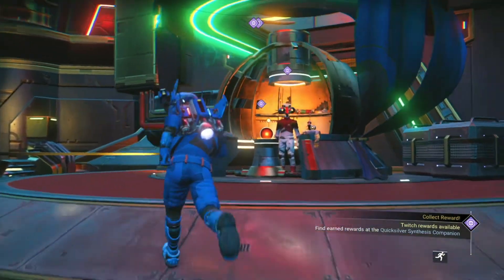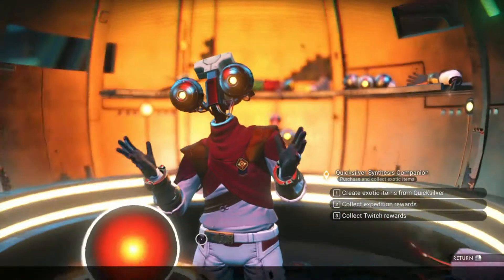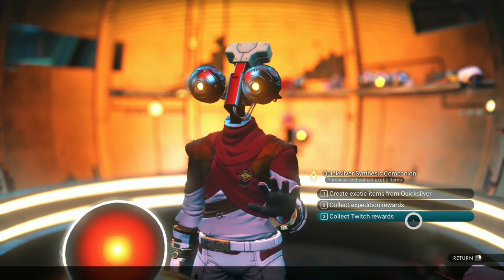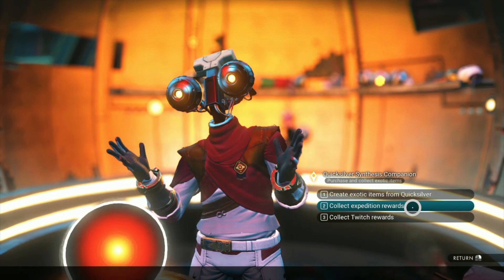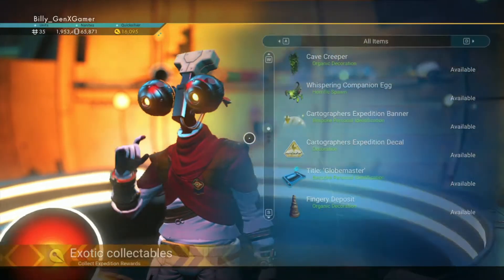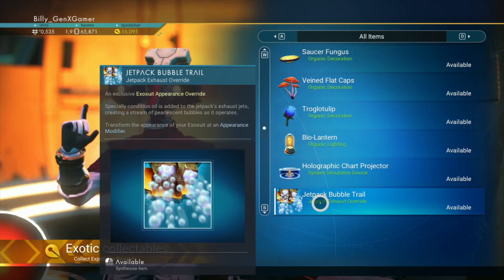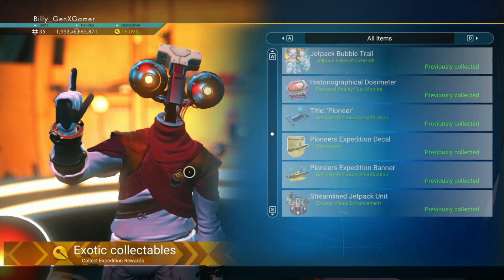I'll come over here to Johnny5 because he is alive, and I can collect my rewards. I can create stuff from Quicksilver, collect my Expedition rewards and my Twitch rewards. So if you went and watched some Twitch at the beginning of the Expeditions, you can collect your rewards here if you've linked your account. I've got a video on how to link your account and do all that. Here are all my Expedition rewards — I said I wanted the jetpack, the bubble trail. These are all the ones I've previously collected down through here.